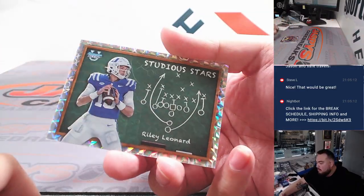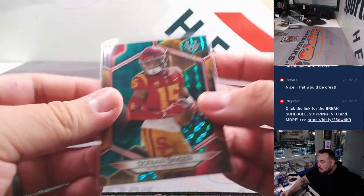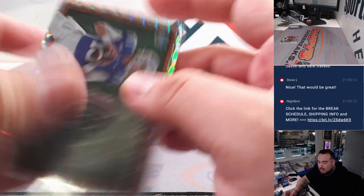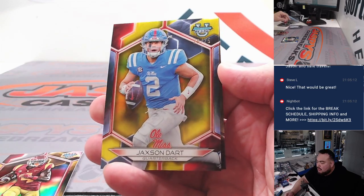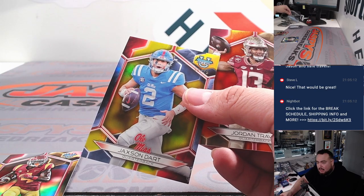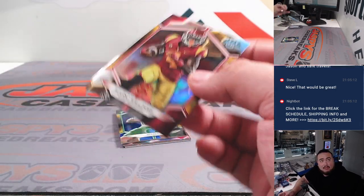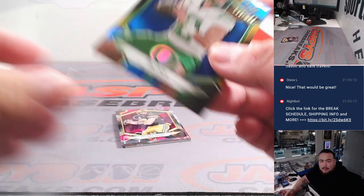All right, Riley Leonard Studio Stars and then a nice Dorian Singer — that is five out of 15, letter D, Andrew. Then Riley, letter R, is David Yang. All right, then we got a Mario Williams, Jackson Dart to 75, and a Jordan Travis to 25 — very nice couple of J's there going to Nicholas. And we got Bo Nix for letter B going to Chad.